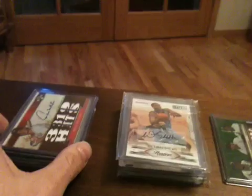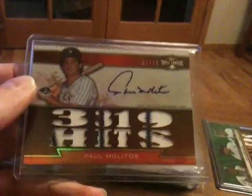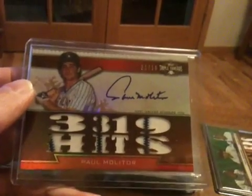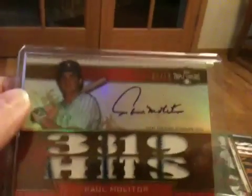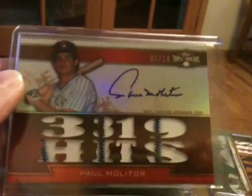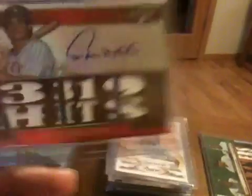First, group break with Vu — BMW Drop Top — did Triple Threads and got this really nice Paul Molitor auto jersey numbered 1 of 18. Really nice card. The pinstripes help too. That is available for trade; all of these are.